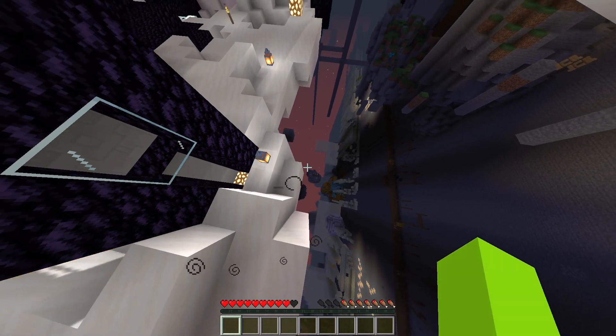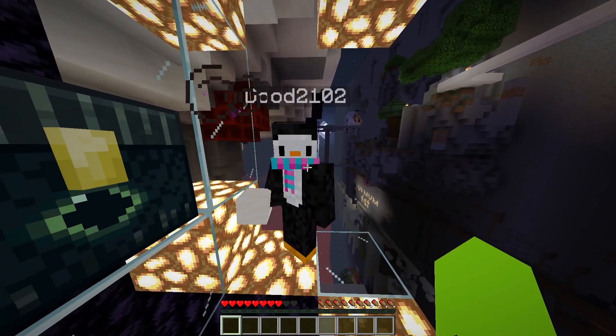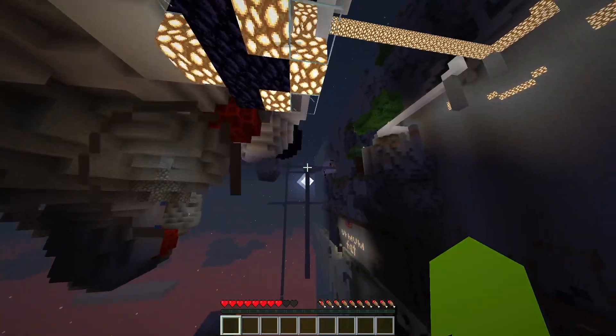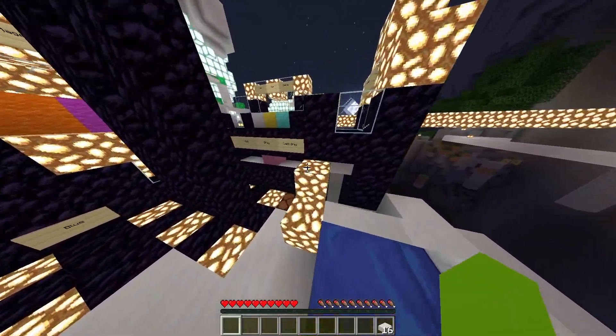There's an ender chest down here. It's just an ender chest. Can you kill yourself and get the iron pickaxe on me? That wasn't a question. I got just what you need to pillar up.